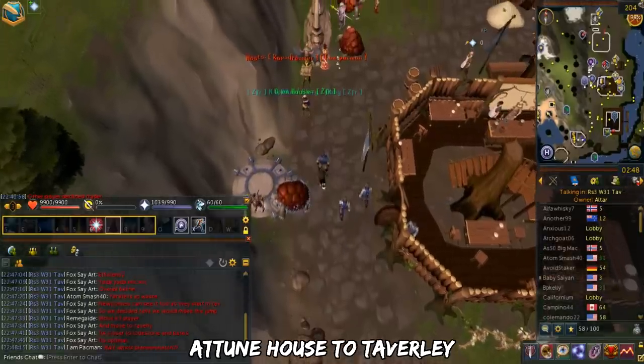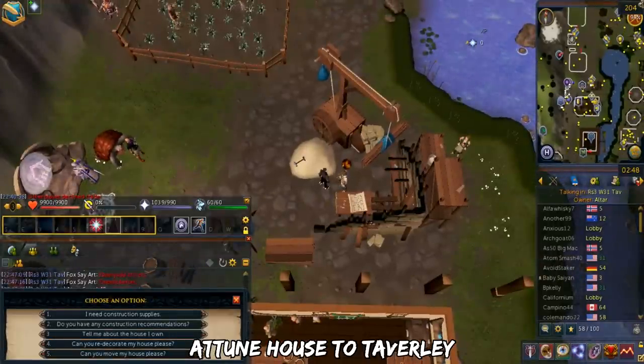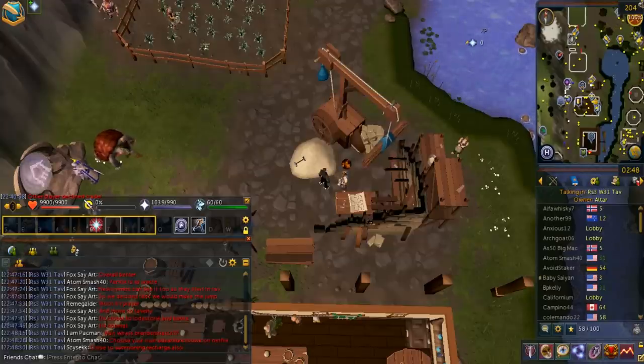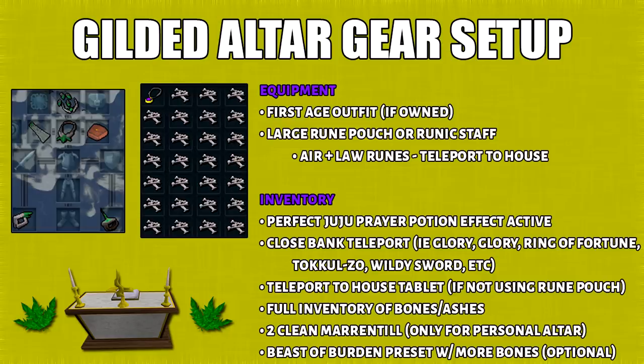The first method I'll talk about are the Gilded Altars. Ideally, you should attune your house to Taverley because nowadays the Gilded Altars are hosted there. You can do that by talking to any estate agent. In your gameplay settings, you also want to set your house teleport arrival location to either the outside or the inside. I suggest you set it to outside if you're using another person's altar. When you're using the teleport to house spell, you can either use a large room pouch, a runic staff, or house teleport tablets.